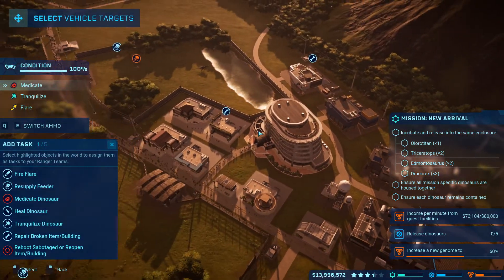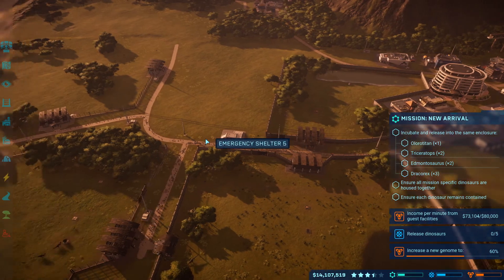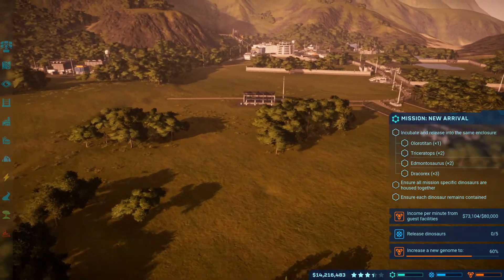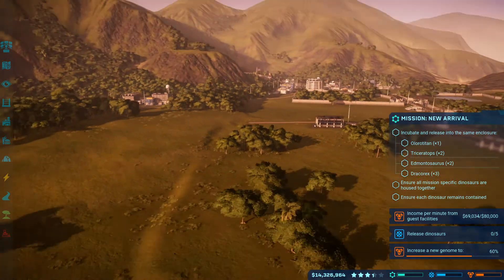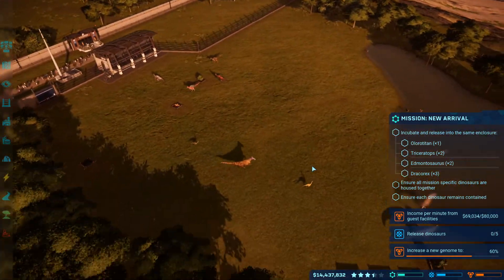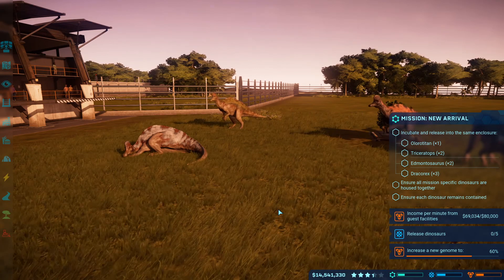Crew responding to repair requests — some damaged buildings. We're at the end of the episode, so what I'll do is build out this enclosure for this mission next episode, finish that off, get these guys all incubated and released, and see how that mission goes and what Dr. Wu wants us to do with these guys. I'm still really surprised we got out of there with no casualties. Thanks for watching — subscribe, comment, and I will see you next time. Bye!